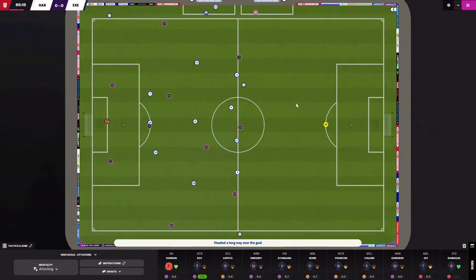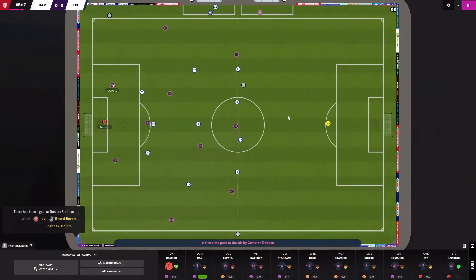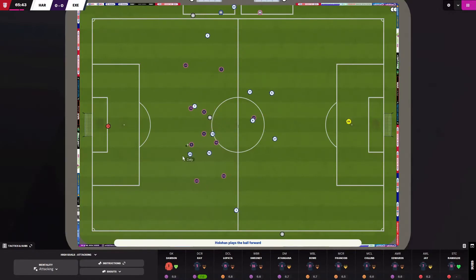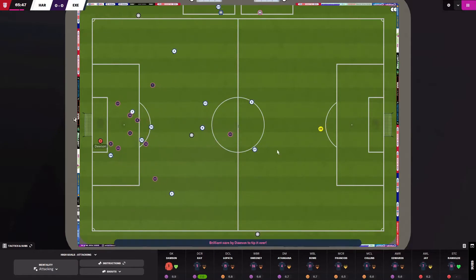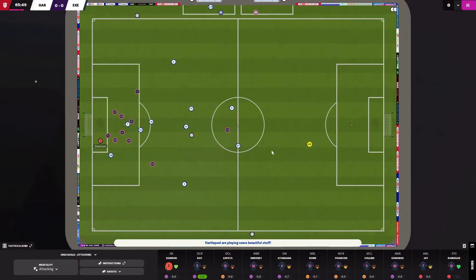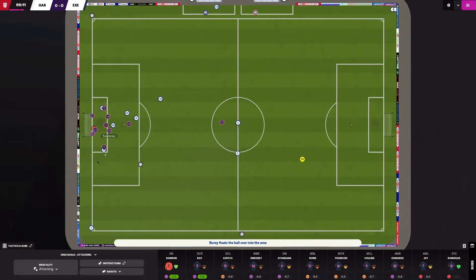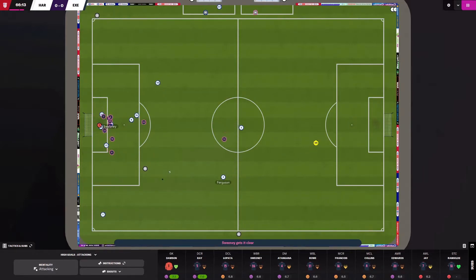There are a lot of tired players out there. This tactic is intensive — high tempo, high intensity — so it takes a toll on the players. Hartlepool with a chance — Dawson is there on the near post and able to block the shot. We're not out of the woods yet. Maybe they can score from the corner kick. Sweeney's got it covered — he heads the ball out.